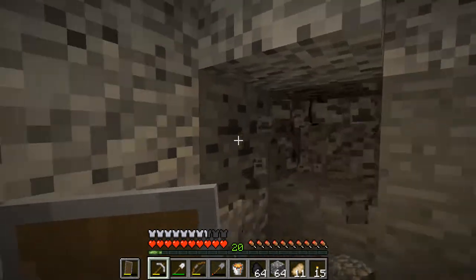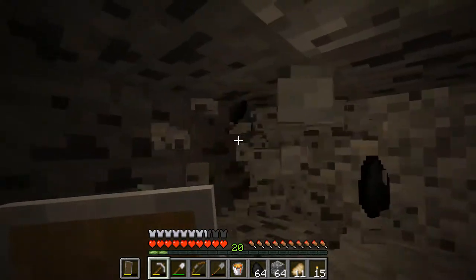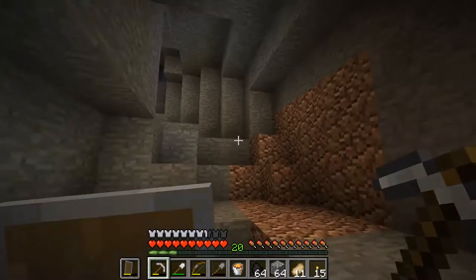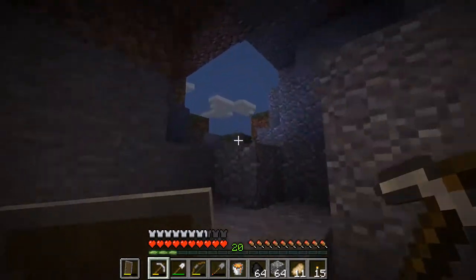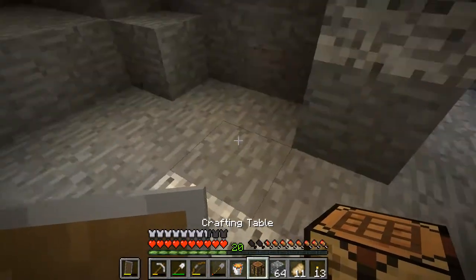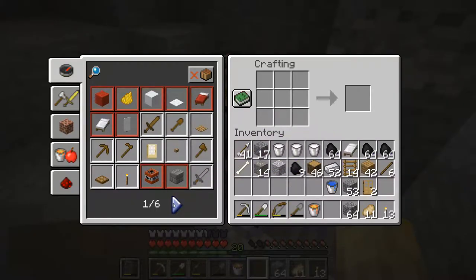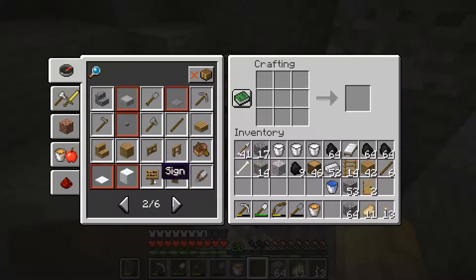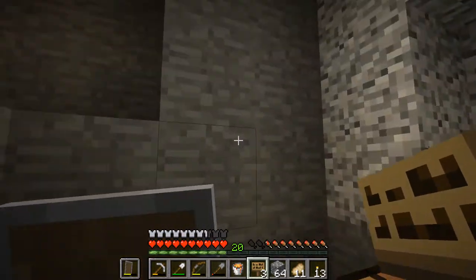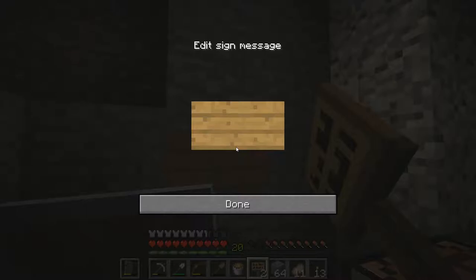I think this connects up with the cave I was coming down in. I'll just come back for that coal. This is where we were coming down. If you do get confused as to what's where, you could always settle down with a sign. You can right-click on the wall or on the ground, put the sign up, and type out directions.